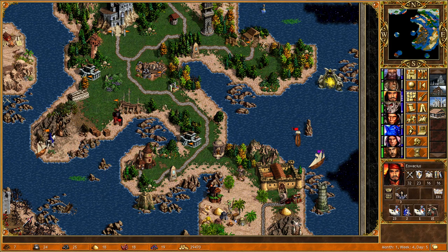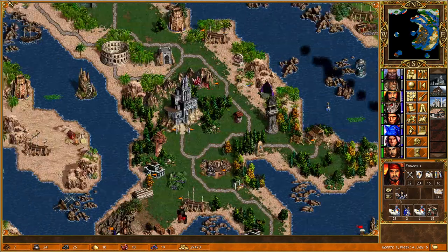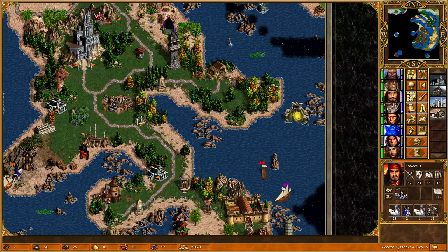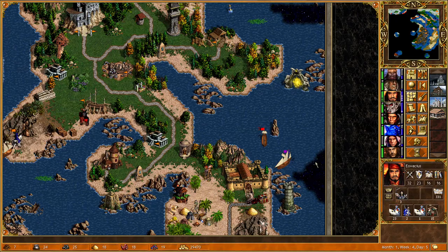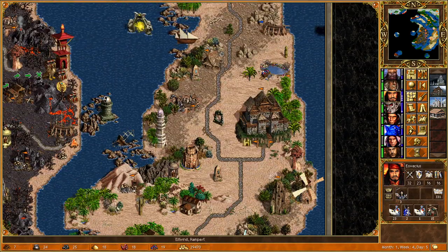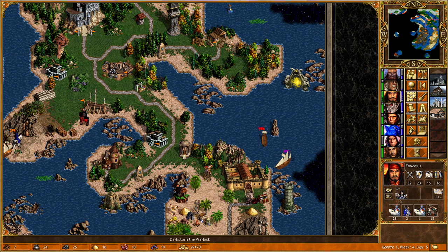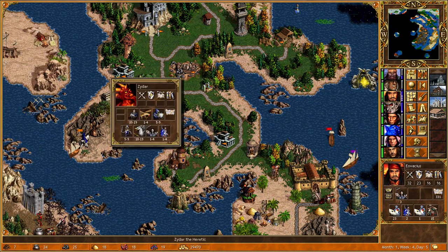Welcome back. The honeymoon period appears to be over. After a period of relative peace, we now have four separate enemy heroes on four separate enemy teams, all approaching our starting two towns at the same time. We've got Red with Steig, Purple with Darkstorn - both of these have some dragons. Then we've got Tan with Zydar, who has one to four angels plus some other stuff.